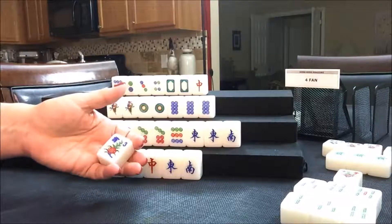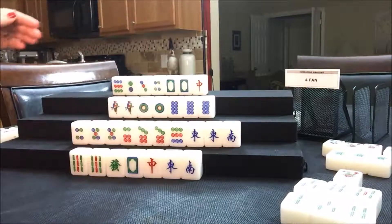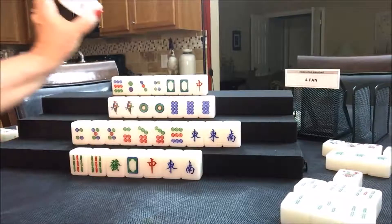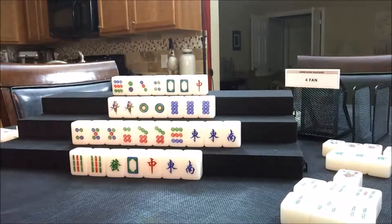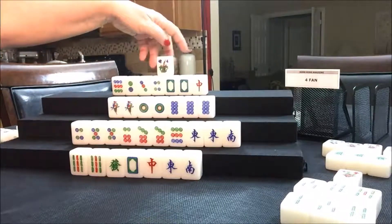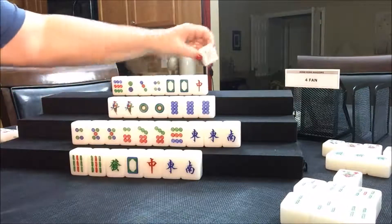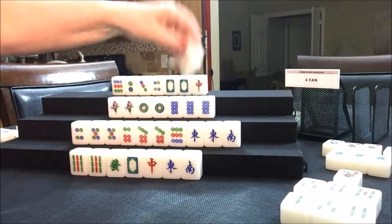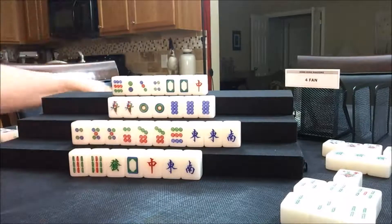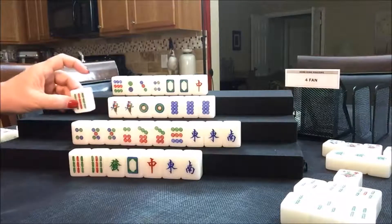Now it's North's turn — they got their own flower, a four. That was lucky. We'll draw a replacement — five bam, not a keeper, so we'll throw it. Draw for East — two crack, not a keeper. Draw for South — nine bam, not a keeper. We're going to throw the nine bam, and now East can pung. We'll pung that. So right now East has all bams shown.